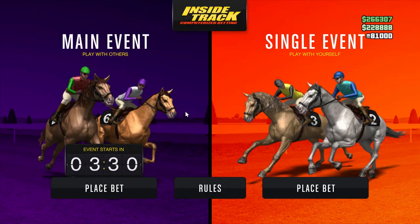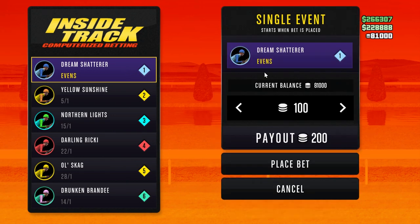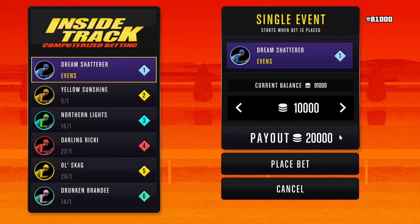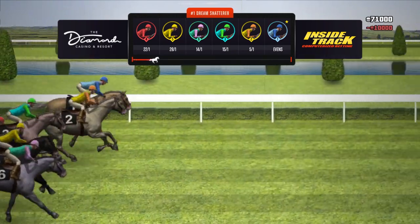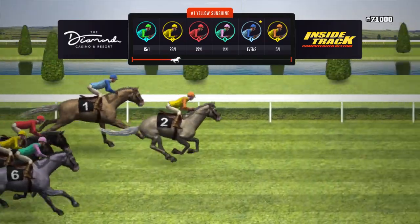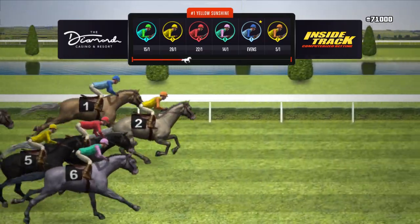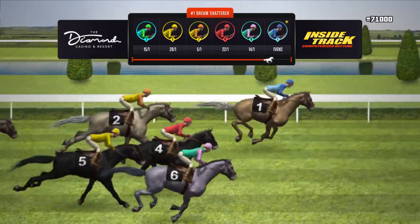Let's see if we can actually lose this time. It's evens again, so put the max bet on which is 10k, then place the bet. If we don't win it doesn't matter — you just exit out of the game, head straight back in, and you can keep doing this glitch again and again. Looks like we might win this one again.